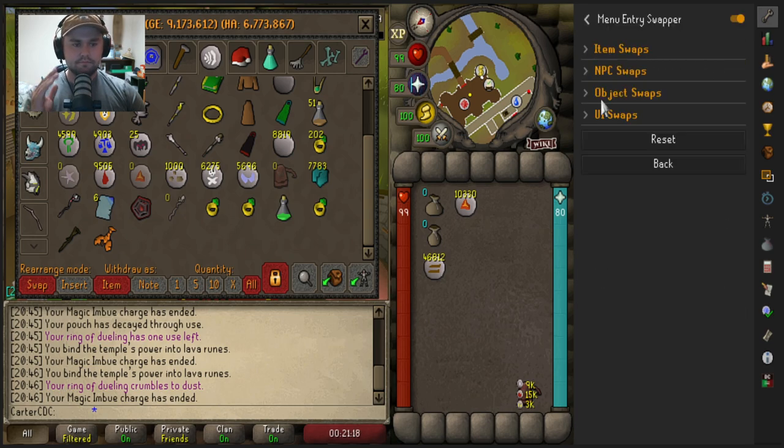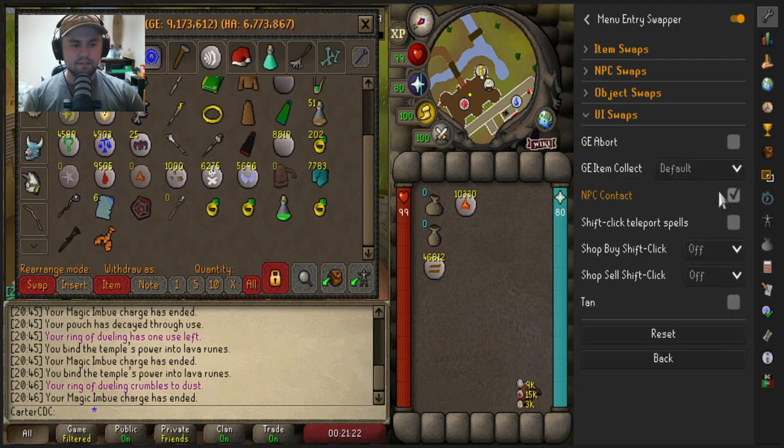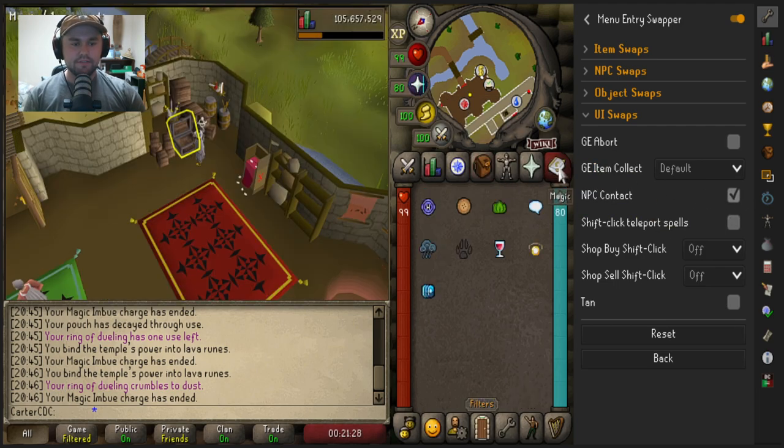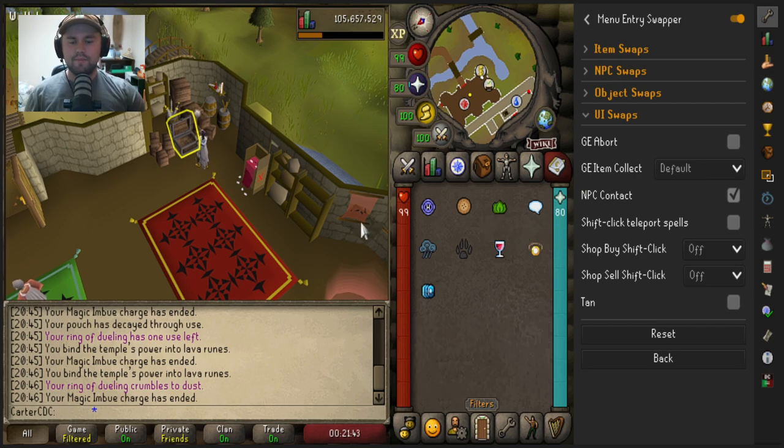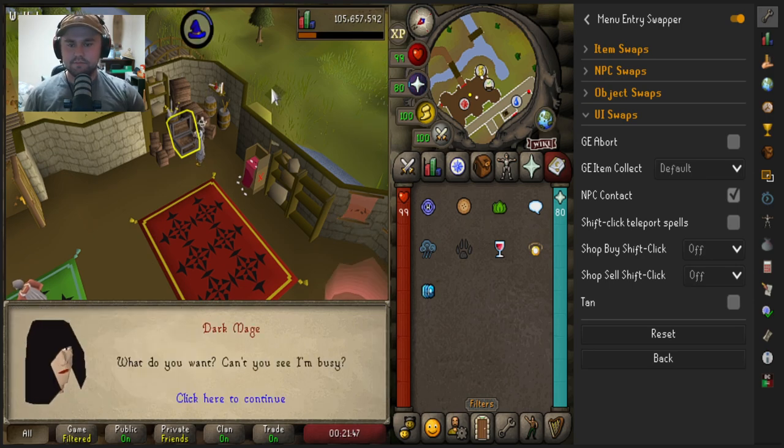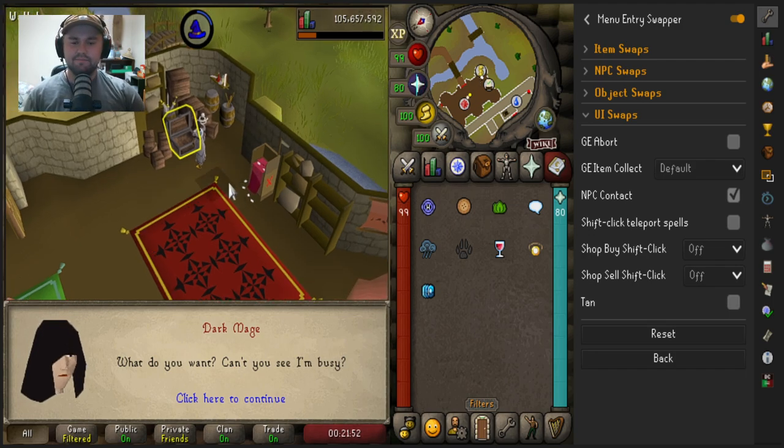The other RuneLite tip is for UI swaps. Go to UI swaps and check the box for NPC Contact. Instead of having to click the spell and then navigate the menu to select the dark mage, you can simply hold shift and click the spell — it'll automatically call the last person you contacted, which is the dark mage. This lets you get your pouches repaired quickly, making your runecrafting experience a little bit easier and less tedious.